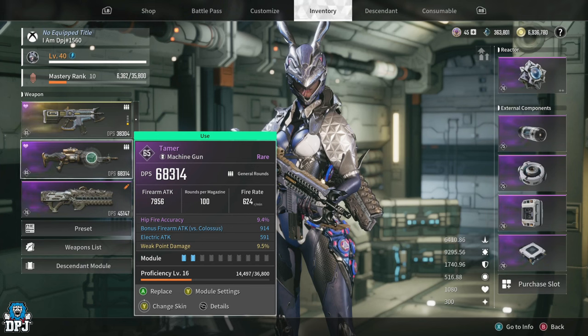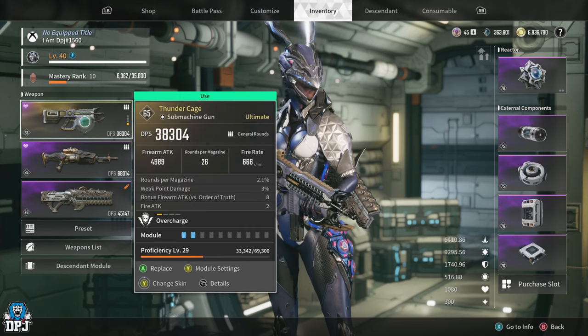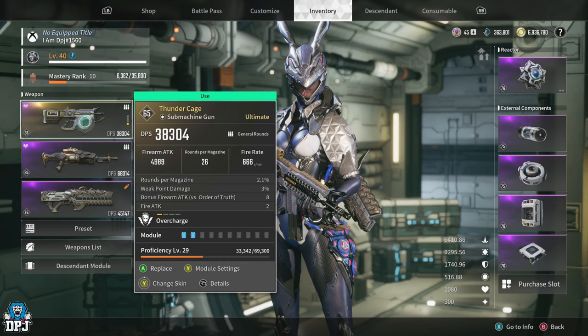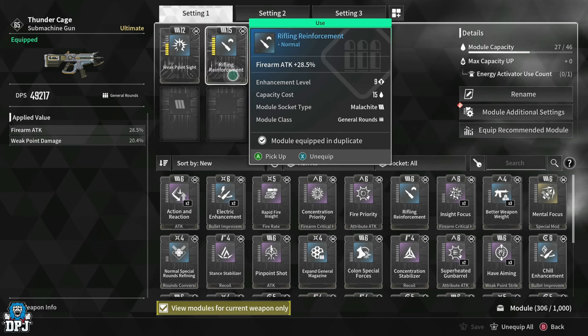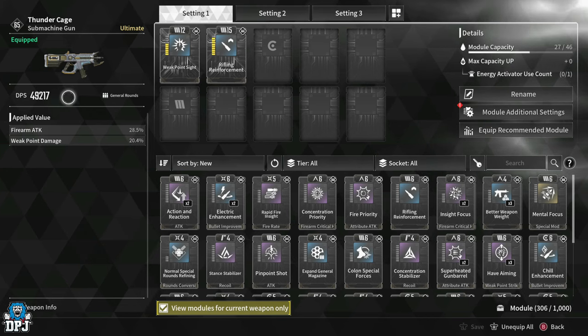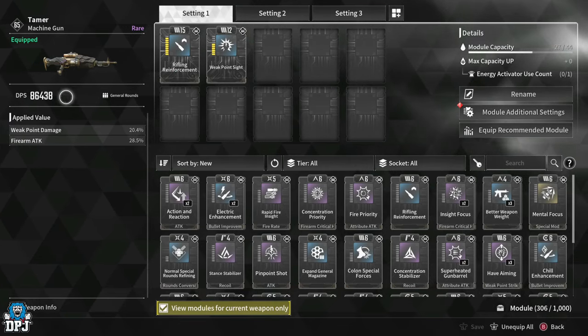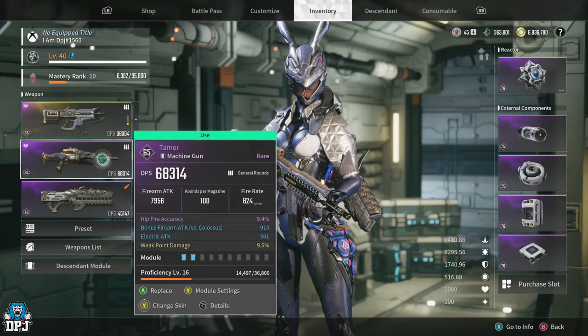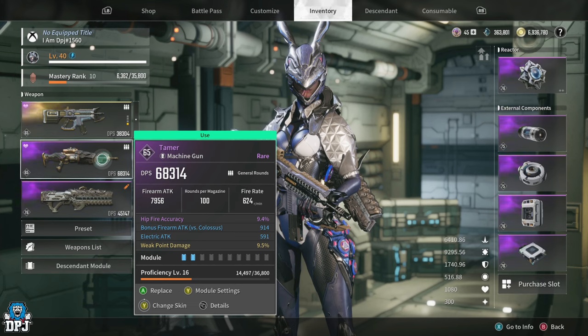The weapon is the Tamer — it's a machine gun. At level 65, its DPS is astronomical when you compare it to the Thunder Cage, which is an SMG. The DPS on the Thunder Cage with weak point sight and rifling reinforcement leveled up is 49,217. The same two mods applied to the Tamer gives 86,438 — with fire rate being almost identical. It's bizarre to me that this weapon hasn't been nerfed yet, but if any weapon is going to get nerfed, it'll be this one.